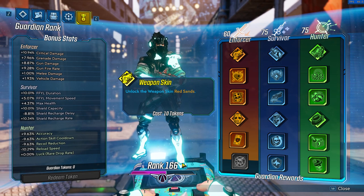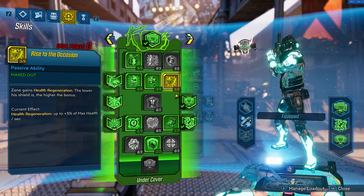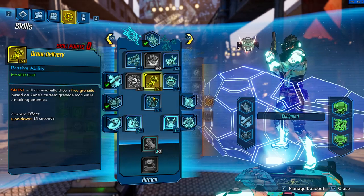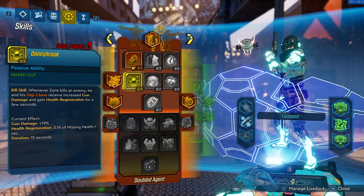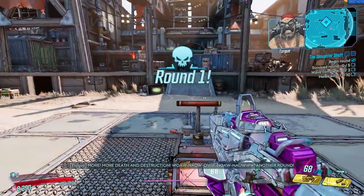As a Zane main since day 1, Zane holds a special place in my heart and I always kind of refuse the idea of him being weak, or so bad that you can't even enjoy playing with him compared to the others. Even though I wouldn't mind some type of buff for Zane, I still had more fun playing with him than any of the other Vault Hunters, and I will try to explain why.